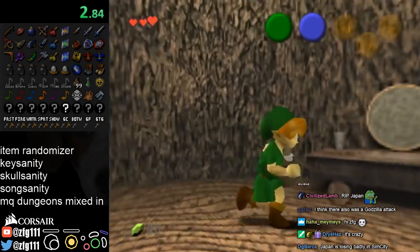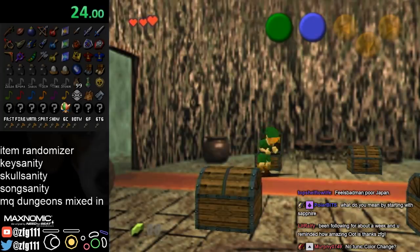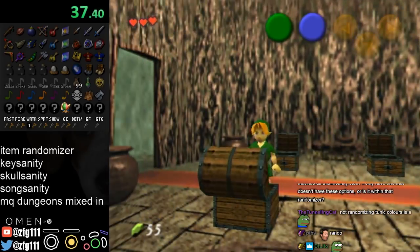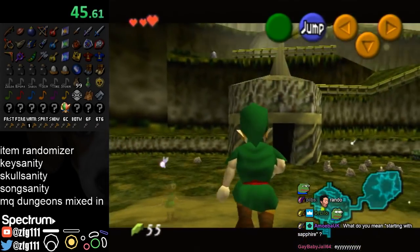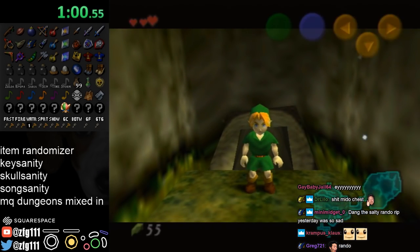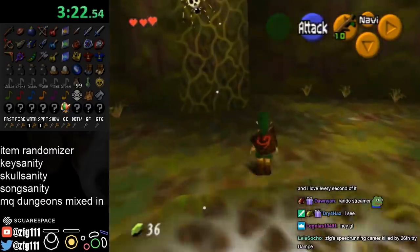Starting with Sapphire. What's here — Water Temple key, rupees. I actually wanted to do stuff with some tunic color changing, but it seemed like it was causing issues with the ROM being generated. It might be because I was checking random for literally every option, but I eventually just decided not to worry about it. I haven't tried out shop sanity — I'll probably do that next time I do rando. So yeah, this is MQ Deku Tree.